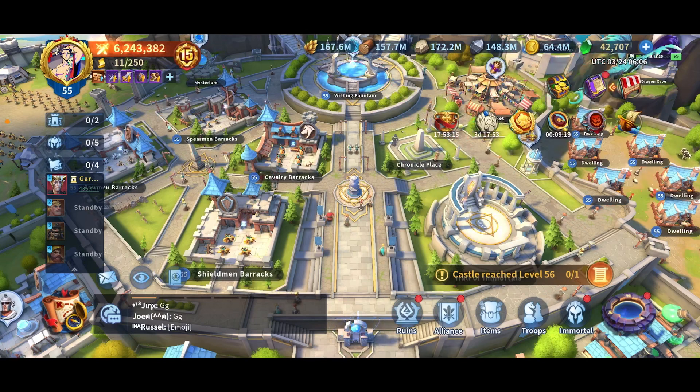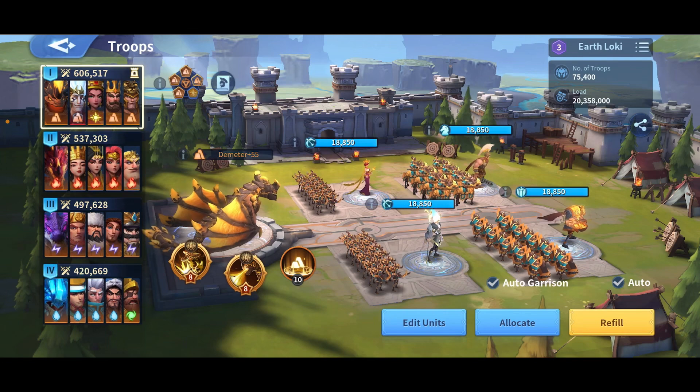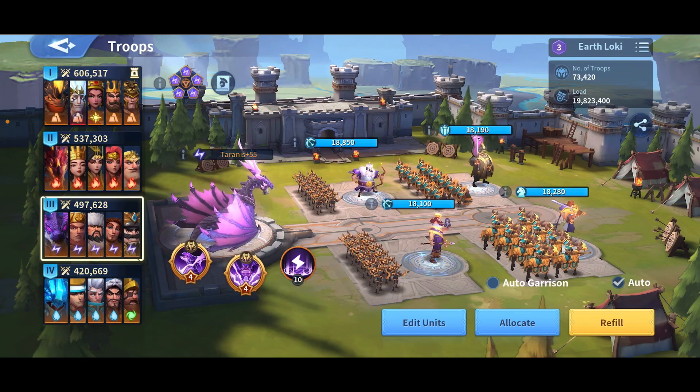Hello guys! This is Dande from Server73 and I'm excited to be here again making another video for you guys. This time, as the title says, I'm gonna give my advice to hit the 500,000 power limit. As you can see, this is my current teams. I have one team above 600k, one team above 500k, and two teams above 400k. The goal is to make the third one into 500,000. I'm gonna split this into four important points: first is the dragon, second is immortal, third is the skills, and fourth is the technology.